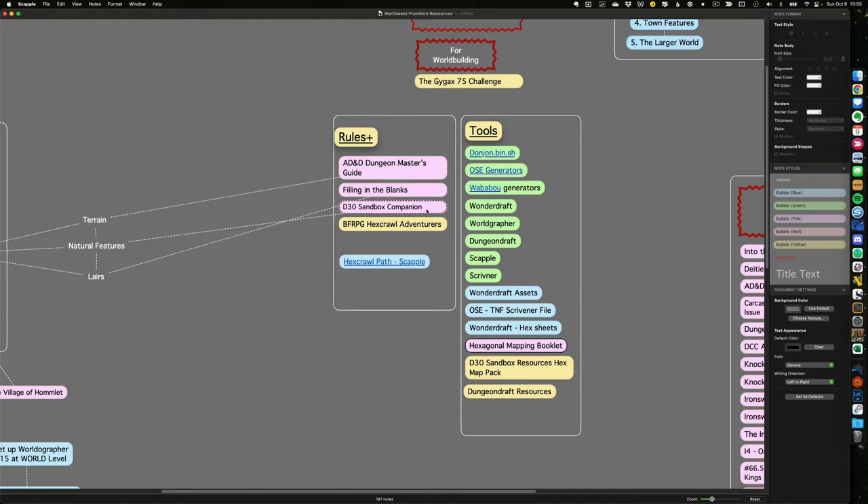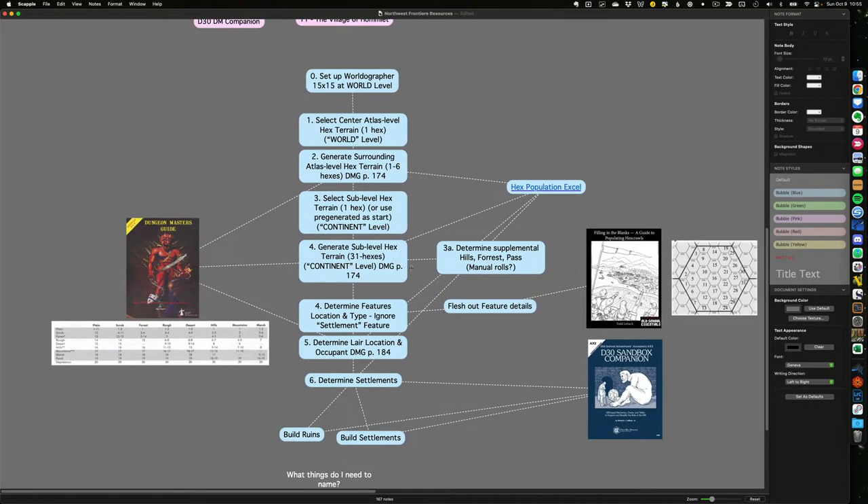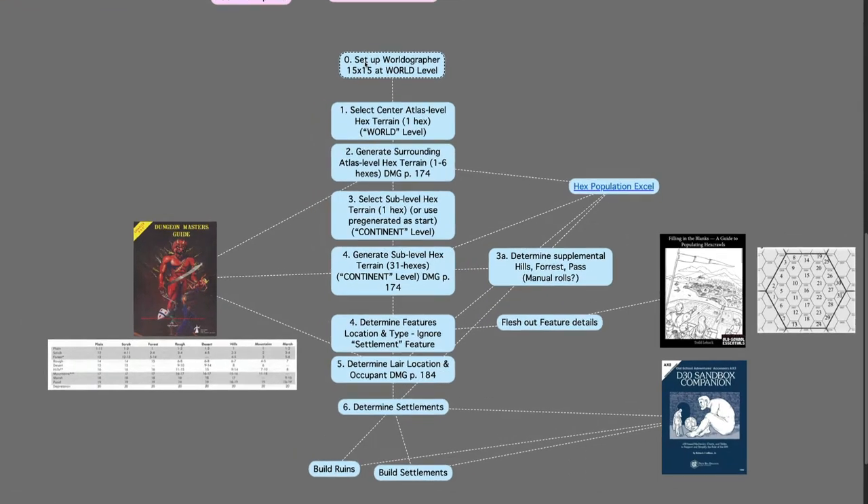I've started to sketch out an actual process. I'll be using a tool called Worldgrapher, informed by the Dungeon Master's Guide, Filling in the Blanks from Third Kingdom Games, and the D30 Sandbox Companion. Each of those will contribute pieces to get me to the point where I have terrain, layers, dungeons, and settlements — really just building the skeleton or backbone of the world.